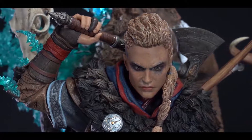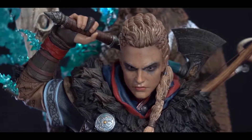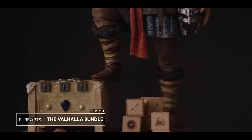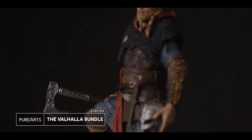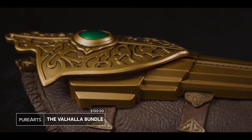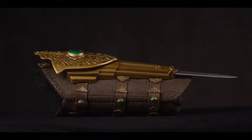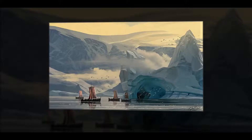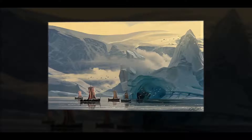For a smaller statue that still delivers the goods — and in this case it's a chest full of silver — the Valhalla bundle from Pure Arts boasts a 10-inch Eivor statue with axe and helm in hand. The bundle also includes a wearable hidden blade to help sharpen your cosplay game, a set of dice inspired by Eivor's favorite pastime Orlog, as well as a print of longships at sea and a pack of in-game tattoos.